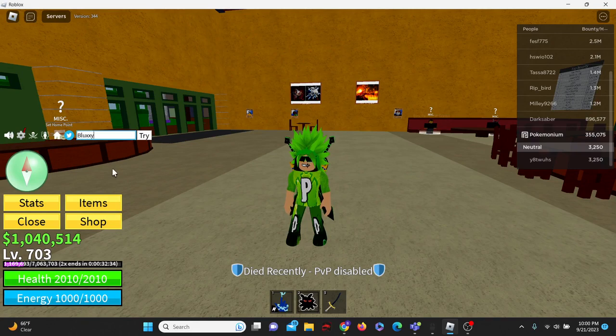Then we have the code JCWK in all caps. Then we have the code Bluxy with a capital B. I'm going to do just one more — there are so many codes in this game and I'll make more videos. A lot of these are older but they still work, though a lot of people know them already. Let's end with the code BIG_NEWS in all caps.